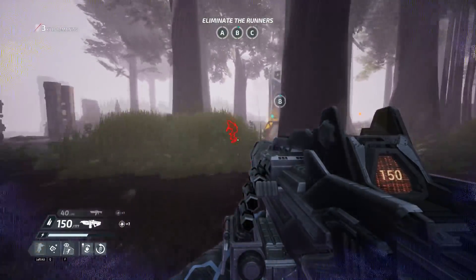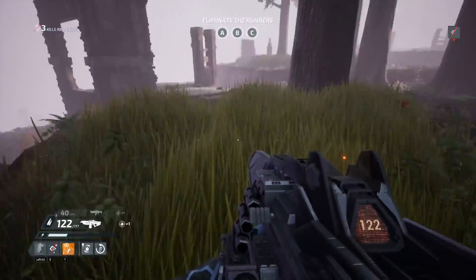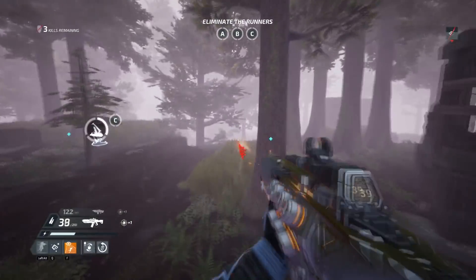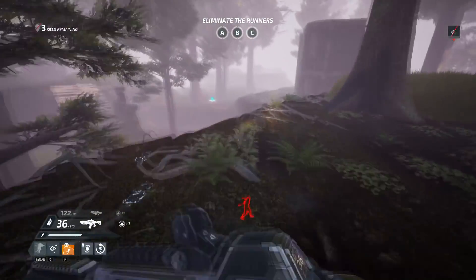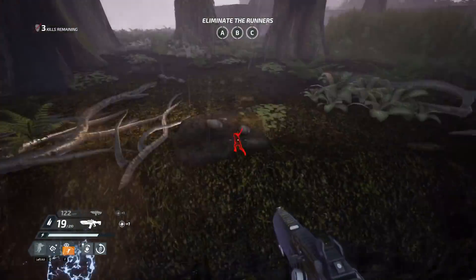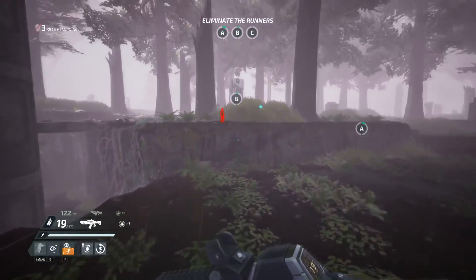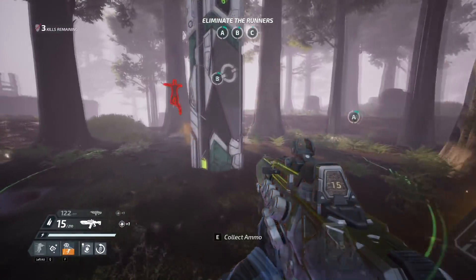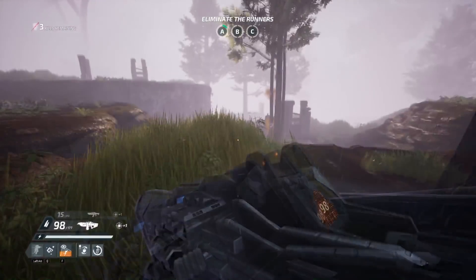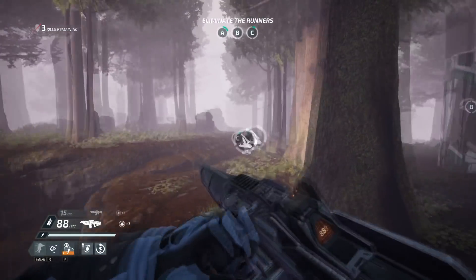What separates Deathgarden from other asymmetrical games like Dead by Daylight is the focus on teamwork and skill. Everything you do as a player has an effect on the outcome, and you do have to play as a team if you are a runner. Choices you make influence the results, and the skill to pull off those tactics makes a massive difference. Finding a runner isn't enough — it takes accuracy and tactics to take down a team of runners as they stun, slow, blind, and control your actions.